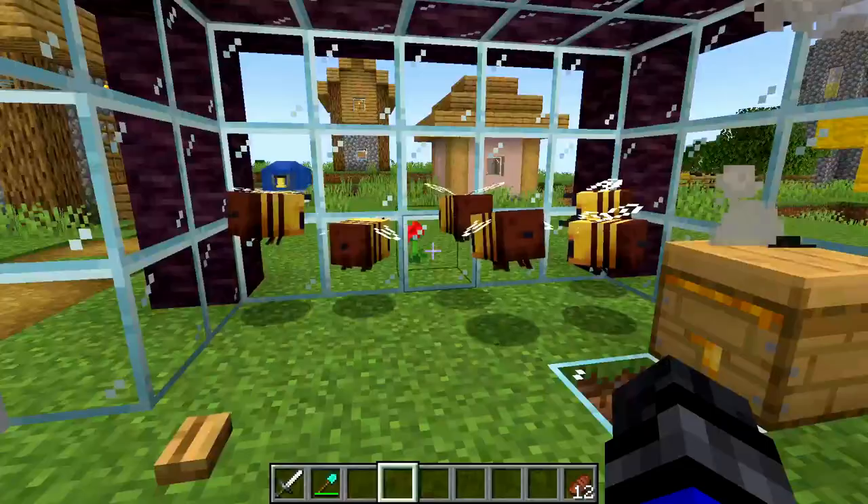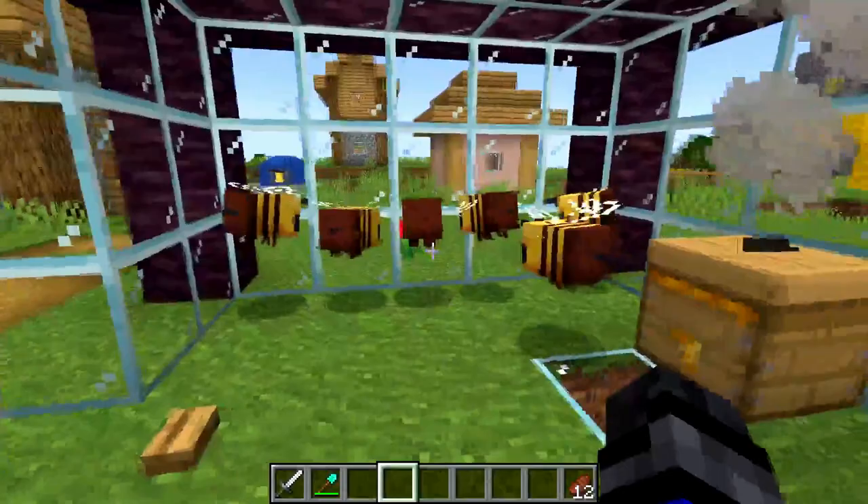Another reason bees wouldn't go inside the hive is if they're super distracted by a flower that is too close on the outside that they just can't reach. Removing that flower should fix that problem.